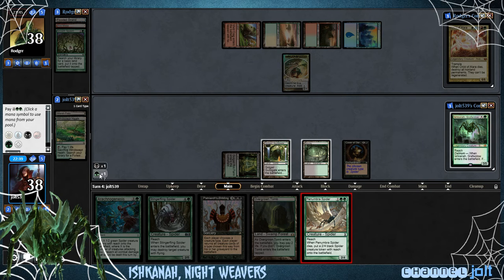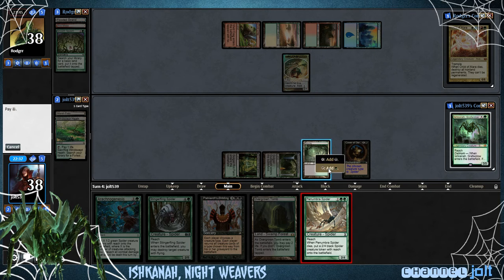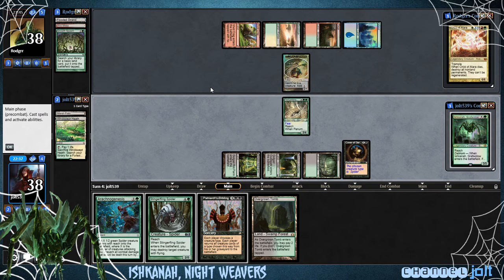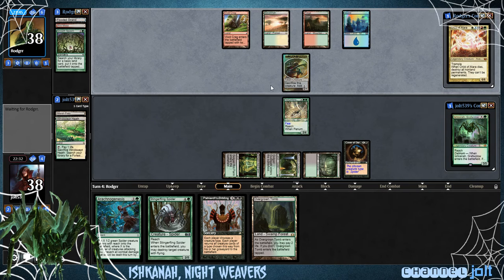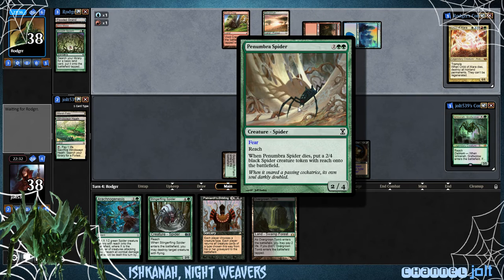So I got into Magic during Return to Ravnica. I bought cards before that, but long story short I didn't really learn until Return to Ravnica. And so I just fell in love with the Golgari clan. Ever since then, anytime I play a Golgari commander, I feel at home, man.